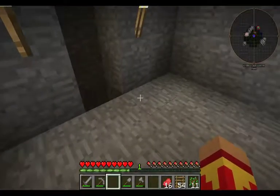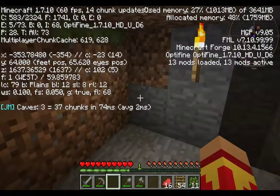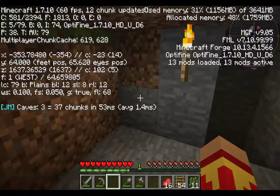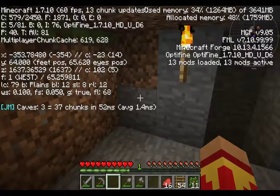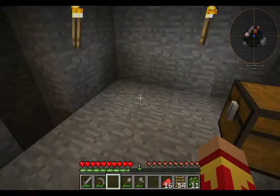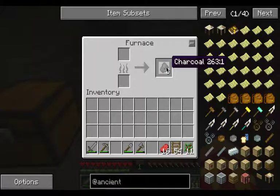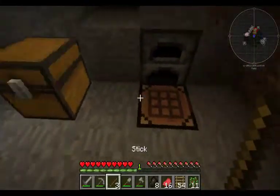That gives me 54 ladders, that should get me down quite a ways. I should check my levels - I am on level 64. 54 ladders will put me down to level 10, I need to go to level 11, so I'll have about two or three extra ladders.